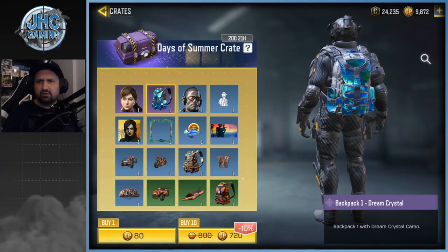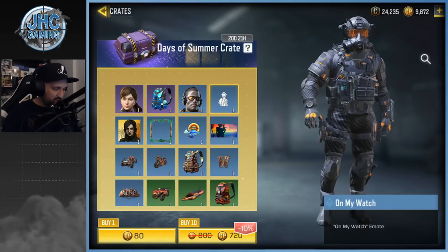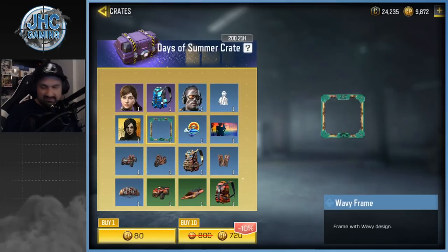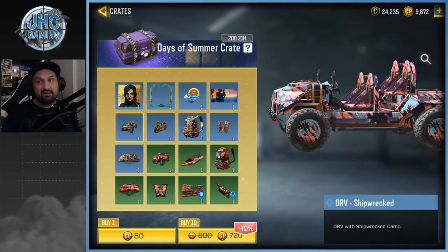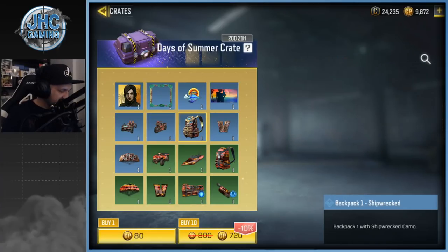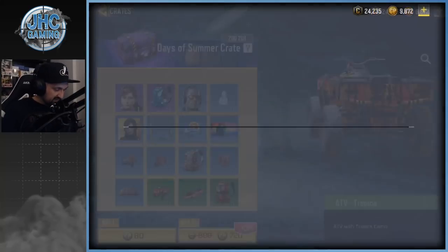We've got a backpack — the Dream Crystal. They released the Pharaoh and the Man of War, so they finally released the Dream Crystal backpack. The SpecLabs 4 is here — looks funny, the outfit is like going on vacation. There's a new emote called 'Meet the Parents' — I'm watching you. Then a lot of trash: a frame, a spray, a calling card. Some vehicle skins — if I get the motorcycle it's gonna be my main skin. The backpack is super summer themed.